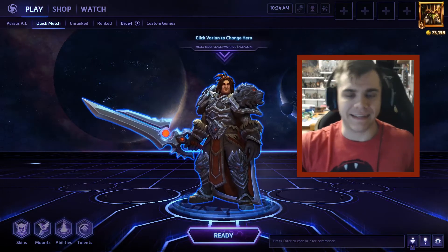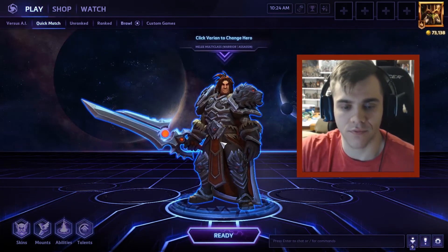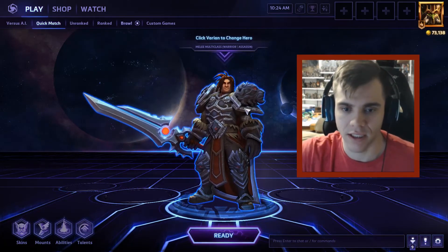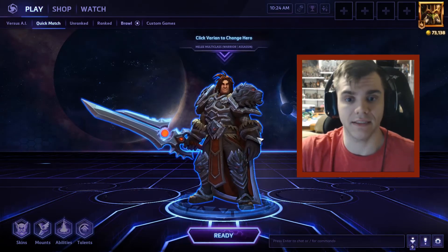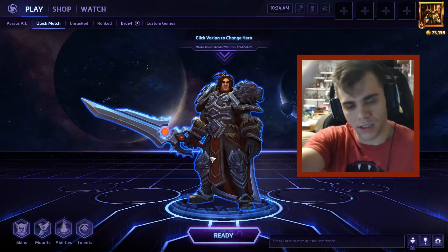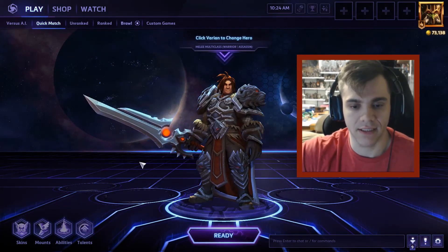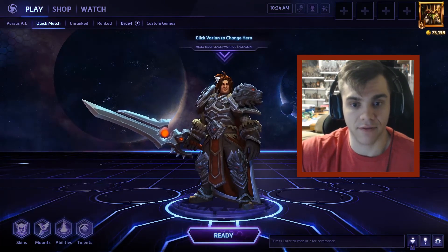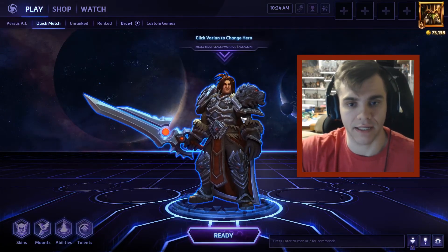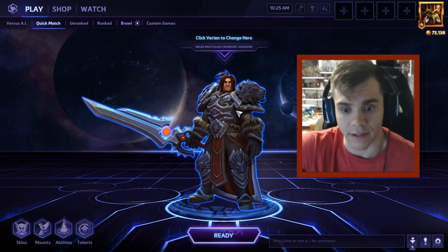Alrighty everyone, thank you all for watching — that's going to do it for Varian today and his Shield Wall build. I really like this build and I find it very, very fun to be able to outplay your opponents with the Shield Wall, taking an extreme amount of damage. Taunt just allows you to lock down an enemy for a very long time — it's fun. It's not as annoying as like a blow-up comp, but it's very similar to that. You just have the ability to have a level of skill over your own sustain rather than being dependent on only your healer, as you can play around yourself and your teammates rather than being dependent on an ally and somewhat carry in that way.